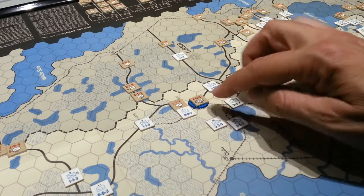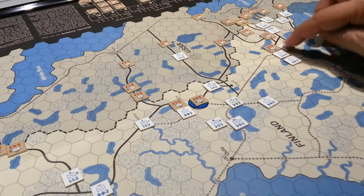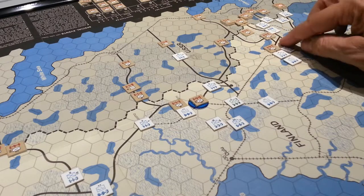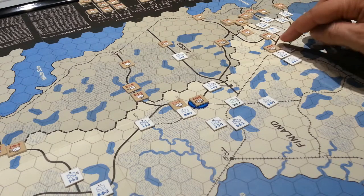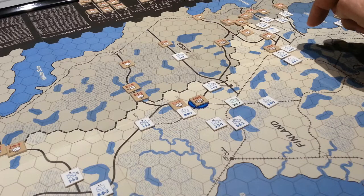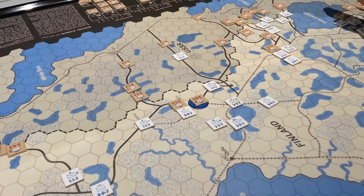For instance, over here we have a nice big 6-4-2 — a six attack, four defense factor infantry division — moving up against a brigade and a regiment here. These guys are in a bit of a pickle because they're going to be out of supply next turn, or maybe they can reach back here, but they're almost out of supply. They're going to have to attack these two units, so that's six attacking four, putting them right in the one-to-one column — a one in six chance of elimination, or basically a 66% chance of a negative result.